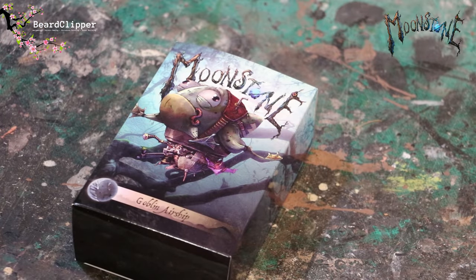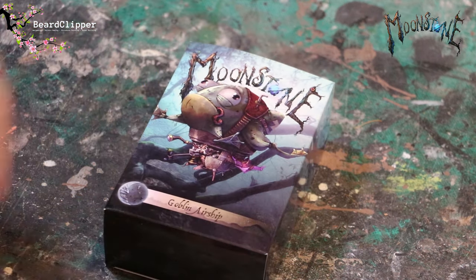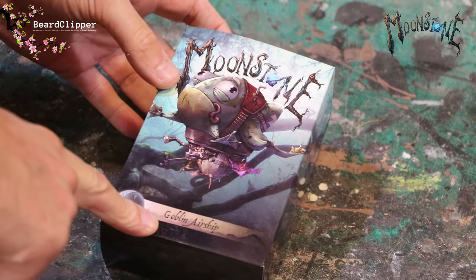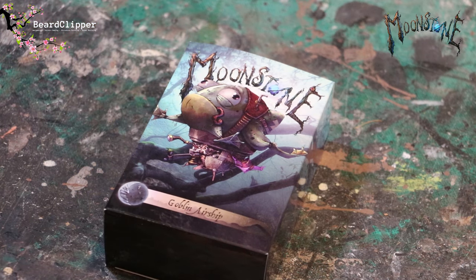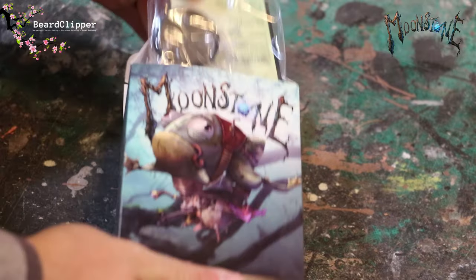As I start recording this, the new Kickstarter for Moonstone is going to start tomorrow. To celebrate, I thought I'd pull out my favourite model I haven't made yet from Moonstone — the Goblin Airship. I remember seeing this before I even knew about the game and thinking 'that's cool, I just want to paint it.' When I found out how good the game was, that was even better. So I'm going to assemble and paint the Goblin Airship and get a build video done while the campaign is still going, and let's have a look inside the box.